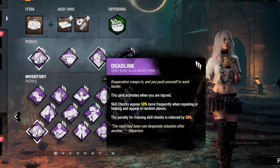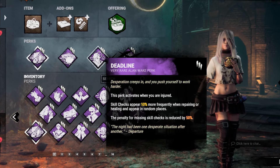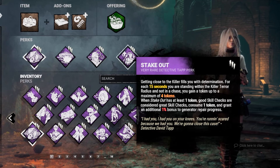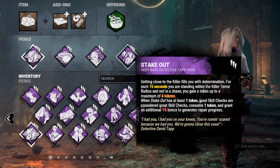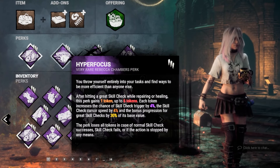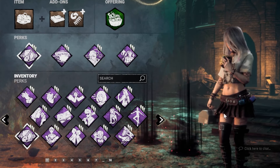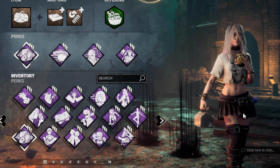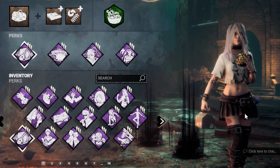We also have Dead Dines so that if we are injured, skill checks will appear more frequently. And lastly we have Stakeout so that our normal skill checks will be great skill checks. So this is the Bardic Focus build and I hope that you guys enjoy. Don't forget to leave a like, subscribe, and click the notification bell so you'll get updated on future videos.